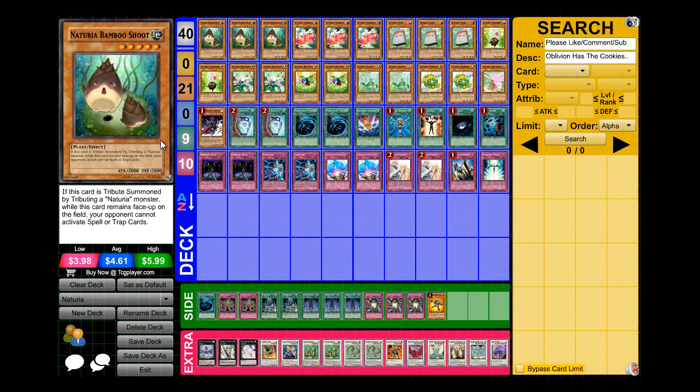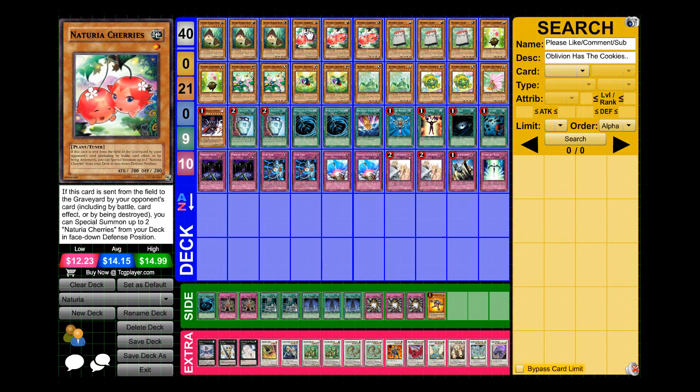I'm running three Nechuria Bamboo Shoot. It gets its effect when you tribute it by a Nechuria monster, and while it's face up on the field your opponent cannot activate spell or trap cards — that's amazing. The only thing that can stop him is a Warning; your opponent can't Bottomless, can't Compulse, etc. So that's really good.